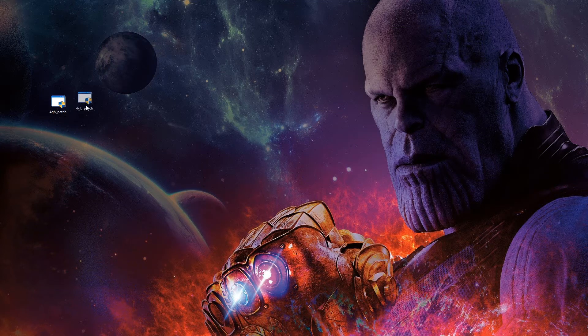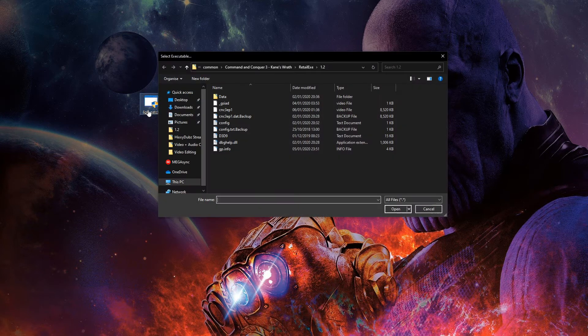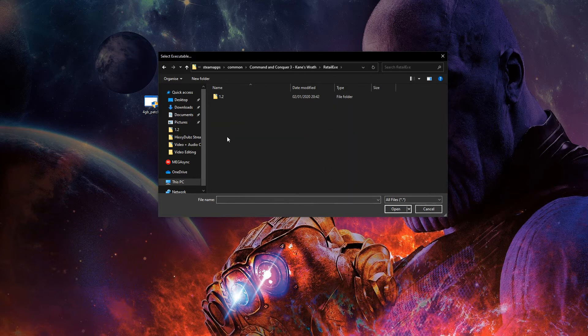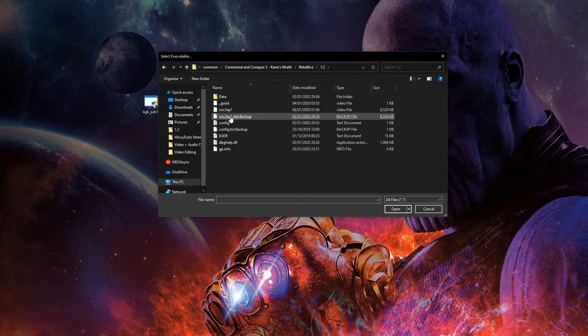Once you've extracted it, you should get this little program here. Click on it and direct yourself to where the game is downloaded. This is where it gets confusing for some — you want to find it in your Steam and Steam apps, but you don't want to click the executable that launches the game. The real executable is here, and this is what makes the difference. This will unlock the game to 4GB of memory.